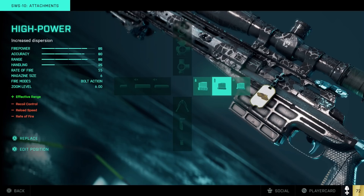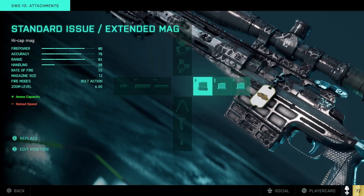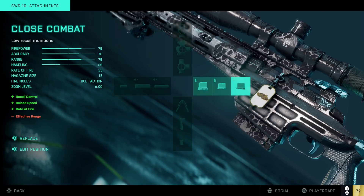Then we go to the next one, close combat. It has all these plus signs — plus recoil, plus reload speed, plus rate of fire, so an even faster rate of fire — but the rate of fire stays the same at 55. It's the same on all three: 55 rate of fire. So they need to fix this, and it's not just on this specific thing — it's for a lot of attachments across all the weapons.